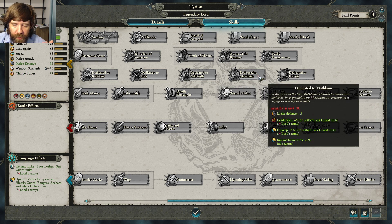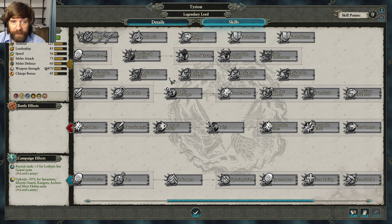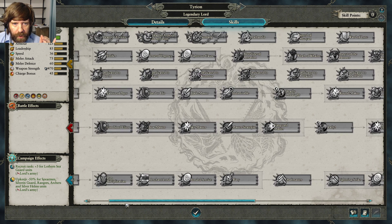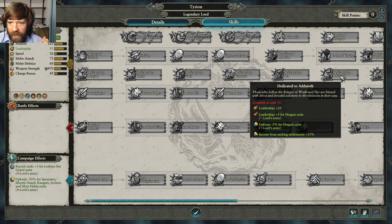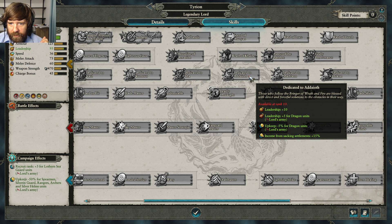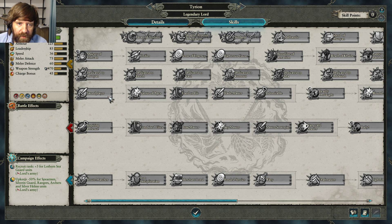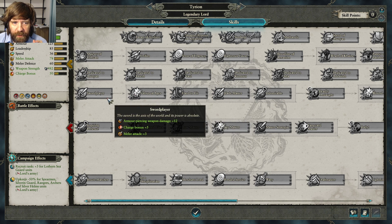Sacking of Settlements plus 15 is good. The Dragon upkeep reduction is very good since dragons are very expensive but very powerful units. If you're running a lot of rangers and archers, the ranged-focused path can be really useful. Casual replenishment rate is strong. I'd probably go with the Dedicated to Aenarion path for the dragon cost reduction. The solo fighter skills make Tyrion a better personal duelist, but I'd rather buff your entire army than just buff him.